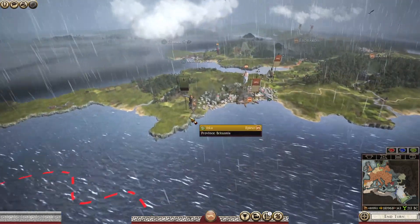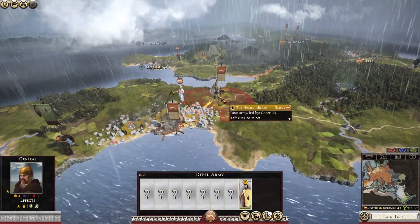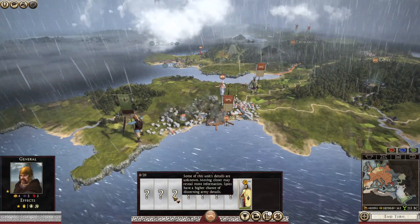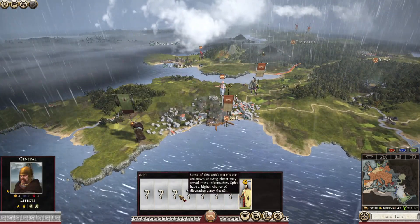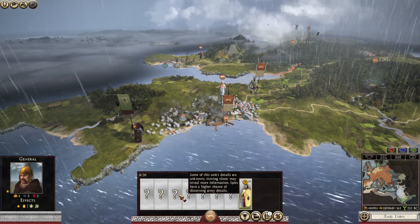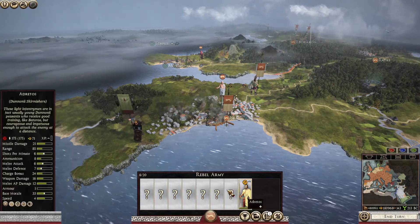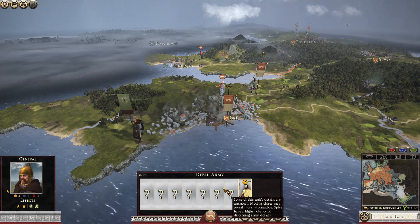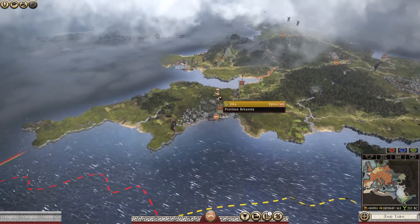We've got a bit of a rebellion going here, but I think they can wait. I think this is an example of the new stealth mode — some of the units' details are unknown. Moving closer may reveal more information, and spies have a higher chance of discerning the details. So this is the new mechanic that was introduced with 1.28: you don't get the instant reveal anymore like you used to get when they were very close.